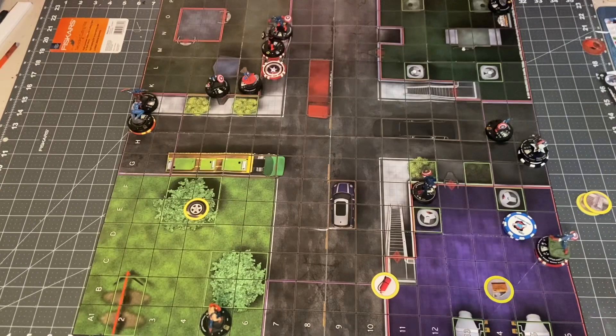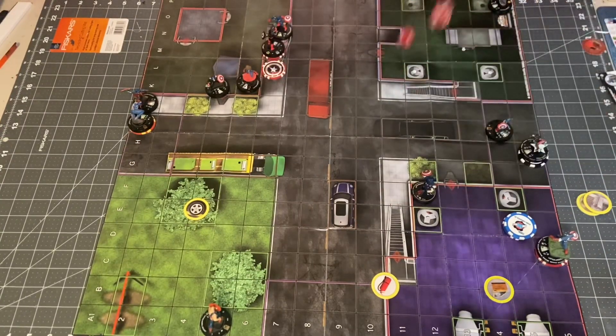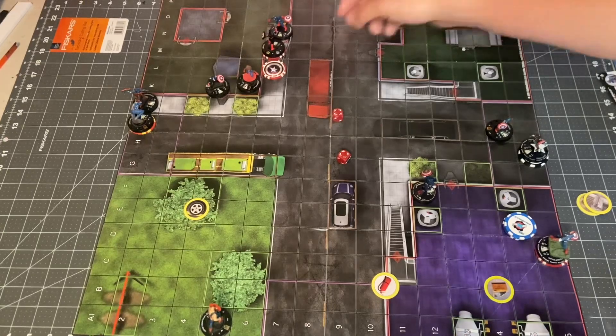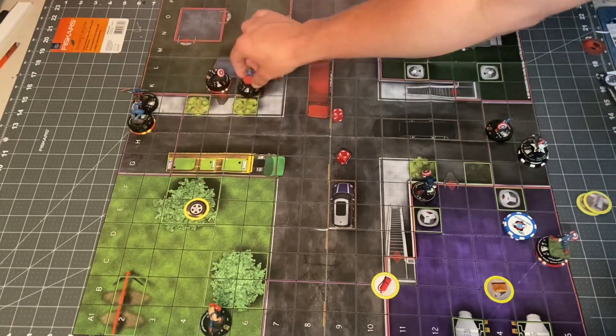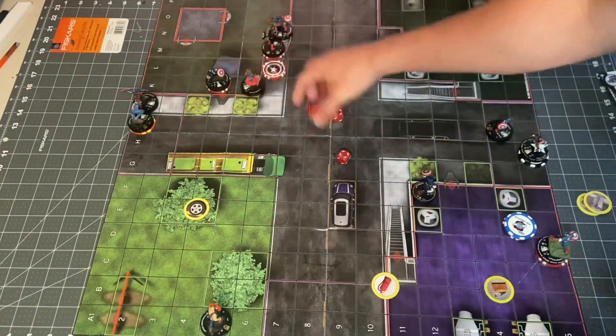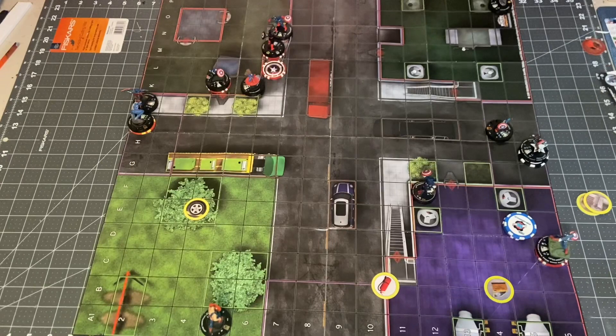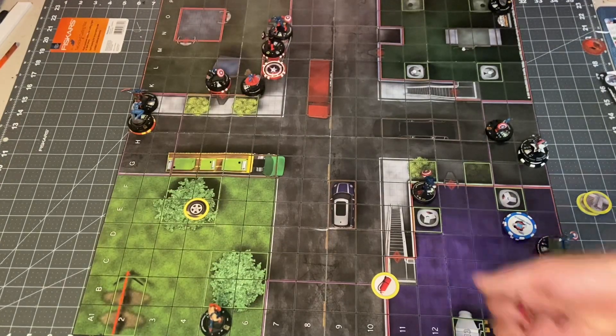Next up is Bucky. Bucky is going to swing on Danielle Cage here — she has a 17 toughness, he's got an 11 for 3. That will hit. He'll keep her here and she'll take 2 damage. After Bucky, we've got Colonel America. Let's have Zombie Becky Barnes try to attack Skrull Cap — he gets a 6 on Shape Change again. That's insane, he's gotten all of his Shape Changes so far.